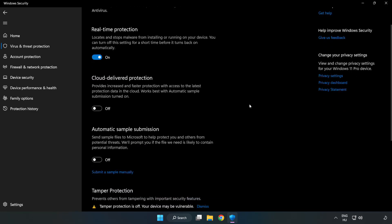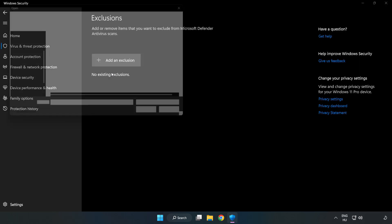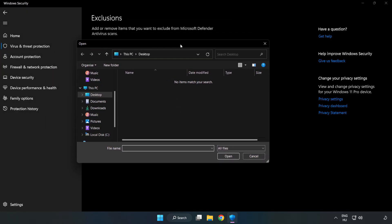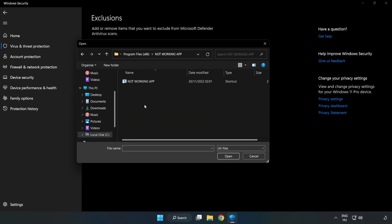Scroll down and click Add or Remove Exclusions. Add an exclusion — try File and Folder. Find your not-working application, select it and click Open.